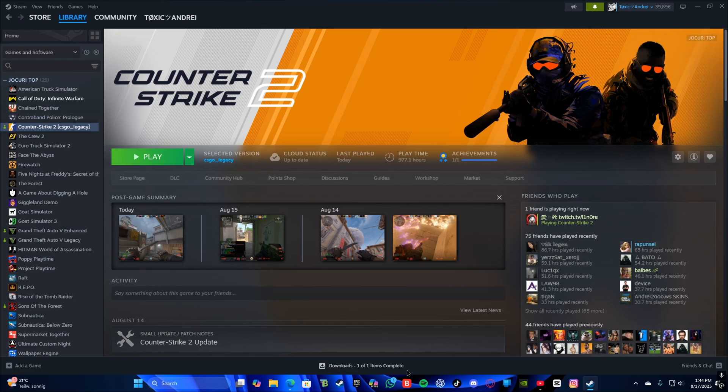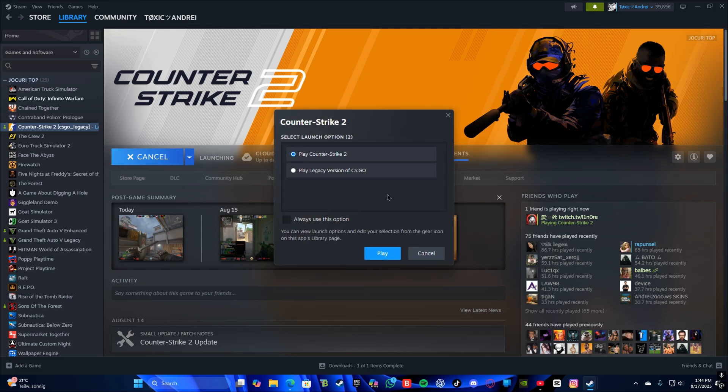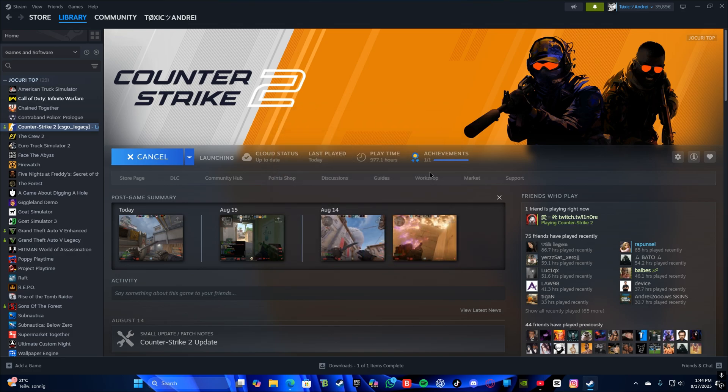The installation has been completed. You're going to see 'Items: 1 of 1 items completed.' You'll see a green button — click on it. Every single time you load into Counter-Strike 2 or Counter-Strike Global Offensive, you're going to click on the option for the game you want.